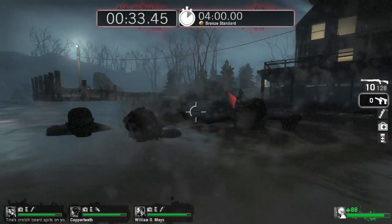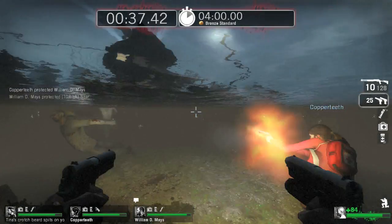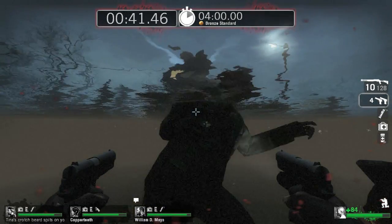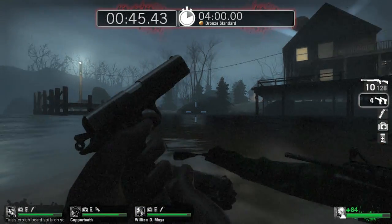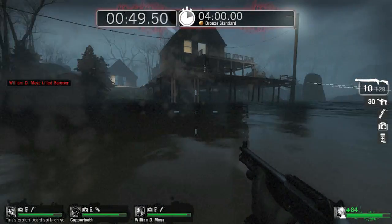Now I've almost done that, in that it does make it easier for the survivors to win on this particular map, but it doesn't make it so easy that the survivors do nothing. It will require a bit of skill on the survivors' part, but in the end it's probably the easiest way to achieve the gold medal. So here's how you do it.